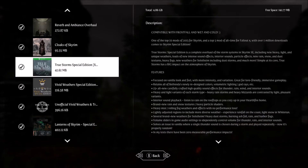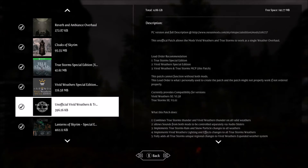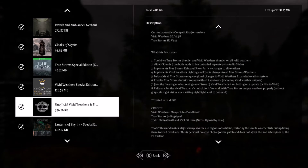In the load order you're going to want True Storms first, followed by Vivid Weathers, and then the patch. The description talks a little bit about what this does. It combines the thunder sounds for one thing, and it allows the audio sliders to work — I'll show you guys something in a minute about that. It also improves the particles for both weather systems.